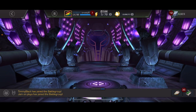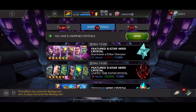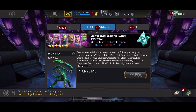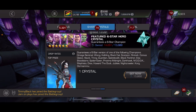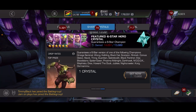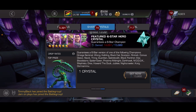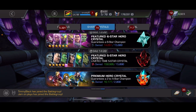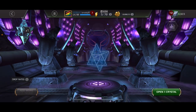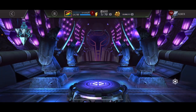Now thankfully we have one last chance to redeem ourselves and get something nice. We are so close to a featured crystal. I don't know that I want to open a featured — it's tempting because there are quite a few pretty awesome champions in there. Other than the handful that are really juicy, I think I'm just going to go basic. Maybe I'll open some featured ones another time, but I'm hoping this decision to go basic rewards me. I'll back it one more time and spin this bad boy out.